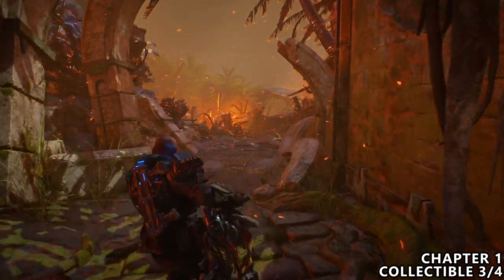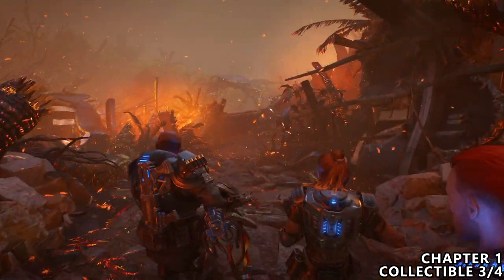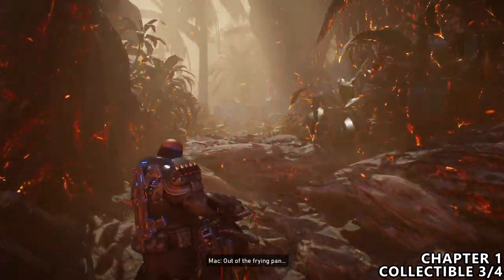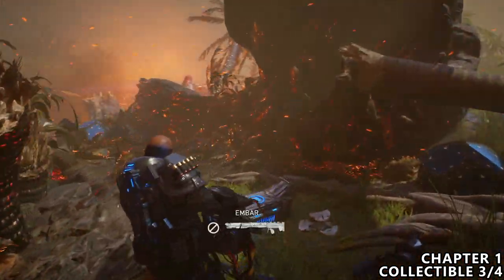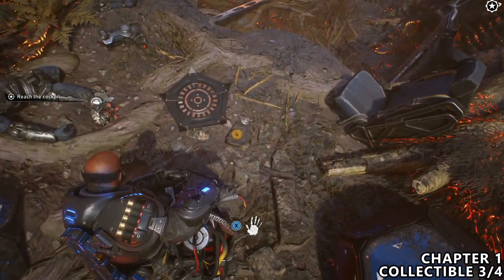Once you reach the actual crash site, walk forward. There will be a small fork in the road — stick to the right hand side. This will take you up a small hill and around a small loop. You can pick up a couple of pretty good weapons here, including the M bar. But at the end of this dead end, you will find a coin on the ground, which is our collectible.